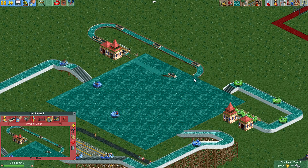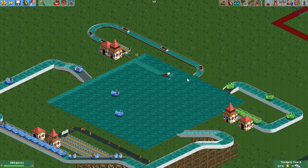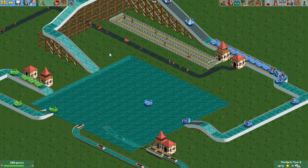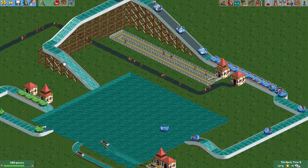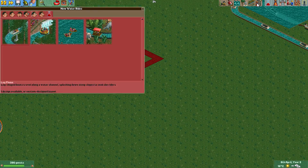In my opinion, the best ride for this water track trick is the River Rapids. It's the water attraction that looks best with invisible tracks.